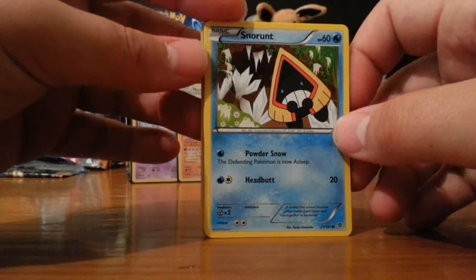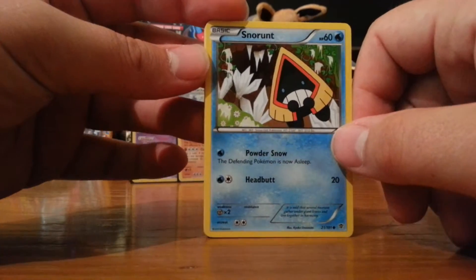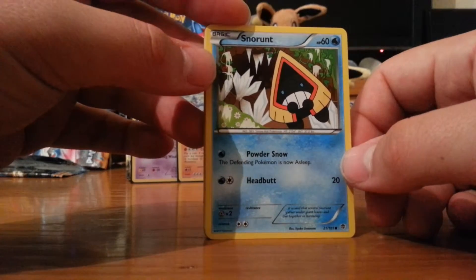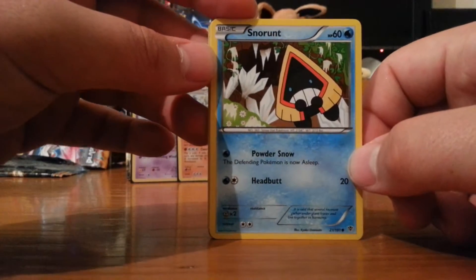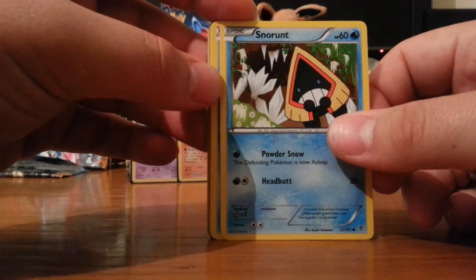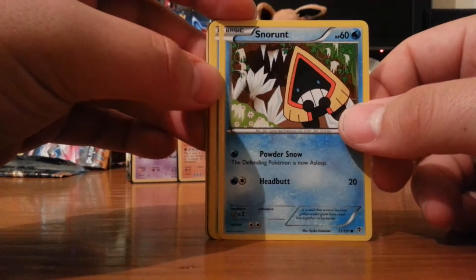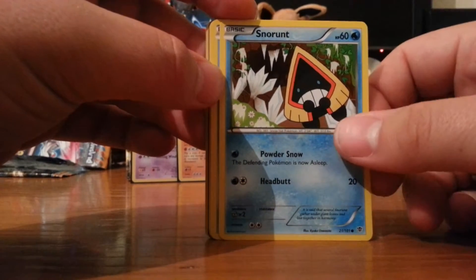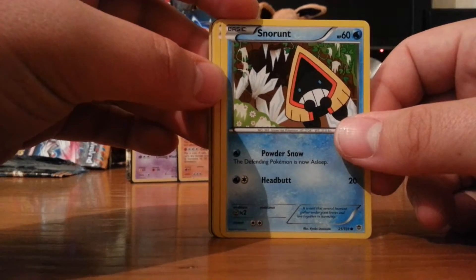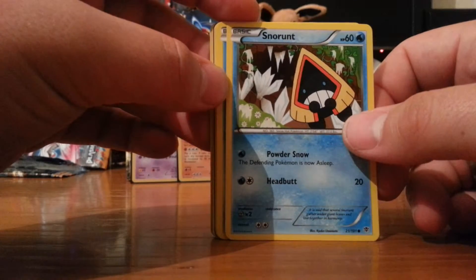My problem with this box is there's nothing in there I want for playsets. But for collecting, I'm probably going to keep most of it - it's cool. There are people out there who can't get a box and would love this. But there is a very odd chance of getting double Ace Specs - there was one guy on YouTube who got three Virizion EXs in a box. I wouldn't say no to that; they're worth a fair bit. I'd sell two of them and make a Grass deck.